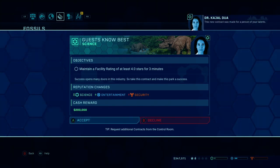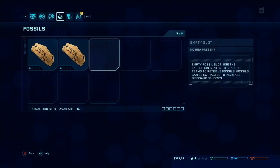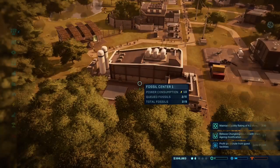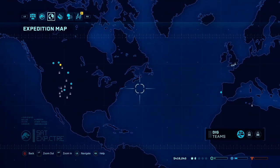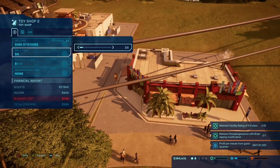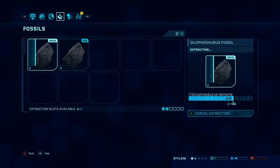Oh, this new contract: maintain a facility rating of at least four stars. We can sell that and get this extracted as well. Let's send out another expedition team. The toy shop is doing nicely — we're going to increase the price a little bit so we're making a bit more revenue. We didn't run out of power, which is a plus. We're getting dilophosaurus to at least 70 percent now — that's a plus. I honestly think we might be able to get them in here soon if we make a proper paddock for them.